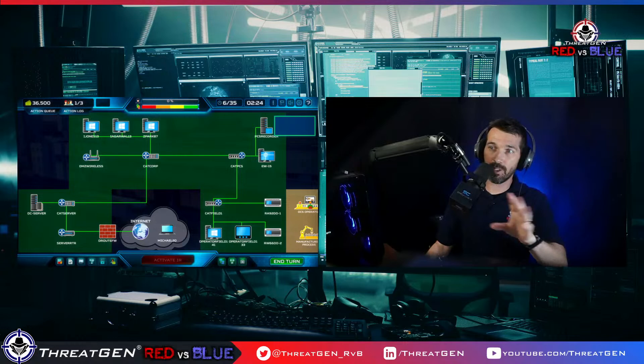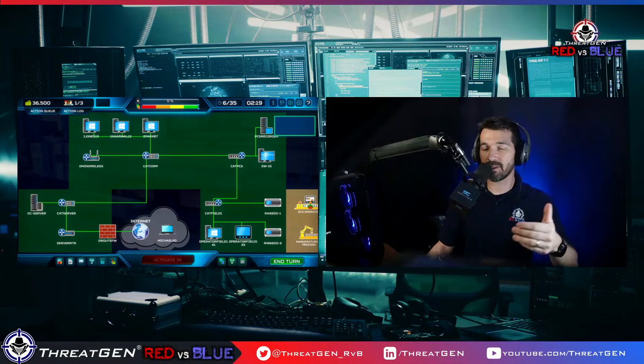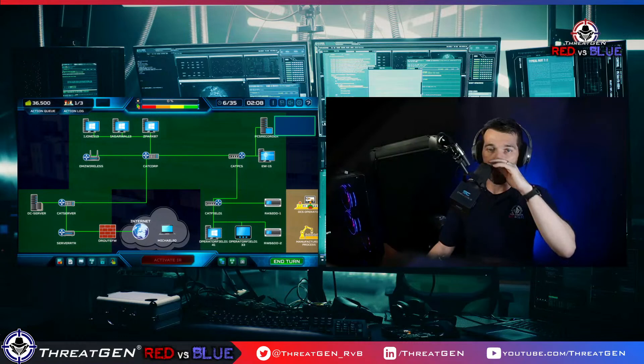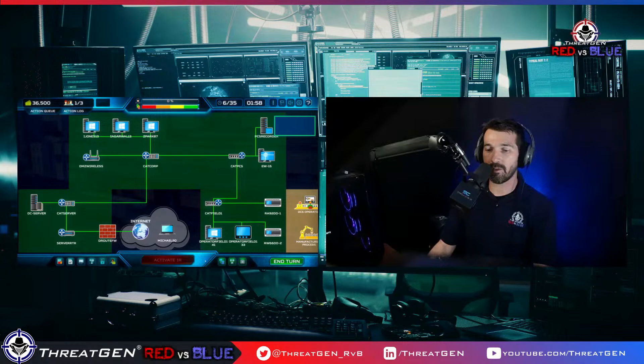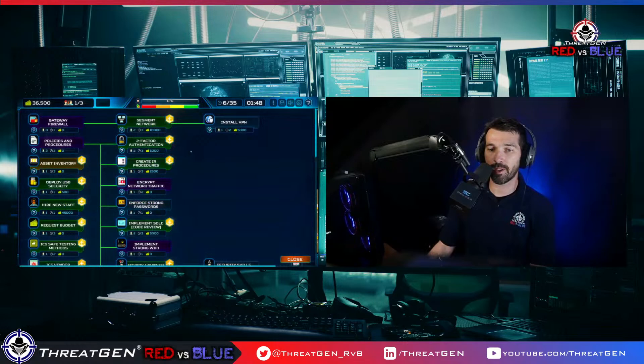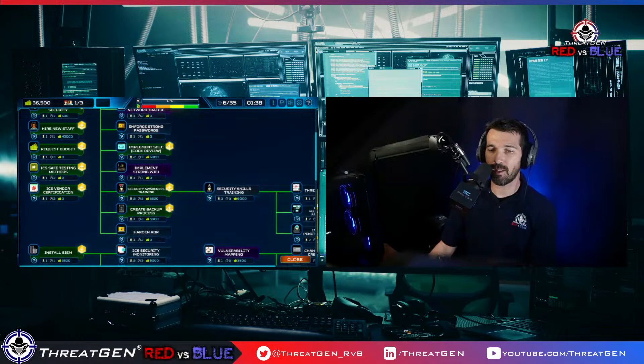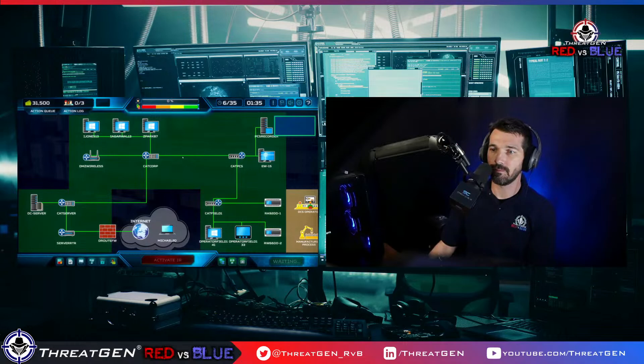2FA is what we're going for next. We're going to free up some resources. With our one available asset, let's go ahead and prep a backup process and end the turn. We did our vulnerability mapping — you can see some things discovered. No patches available yet so we're doing vulnerability management. Access control is next — let's do 2FA. This is password plus a second factor: biometric, key card, YubiKey, or text message.